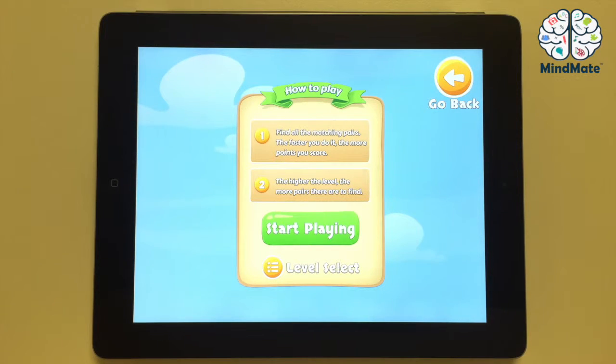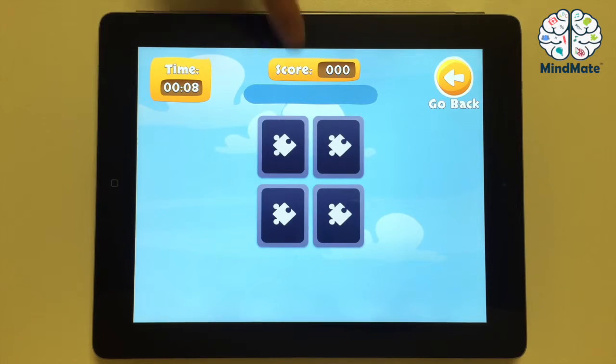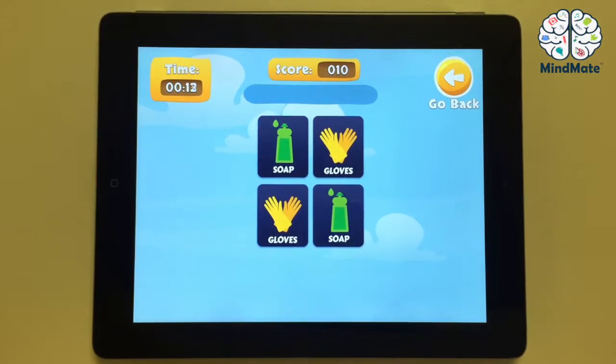Press on Start Playing. Now you can see four cards. You are given six seconds to remember the pairs. After the cards turn, you tap on the cards and form the pairs you remember. That way, you can go from level to level. The number of cards will increase and so will the amount of time you have to memorize them.